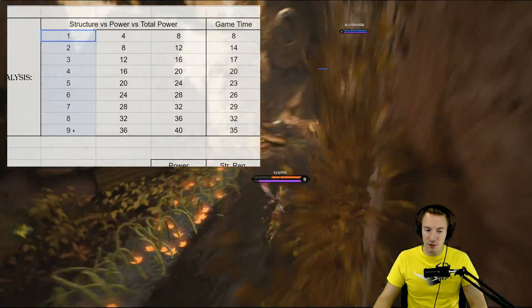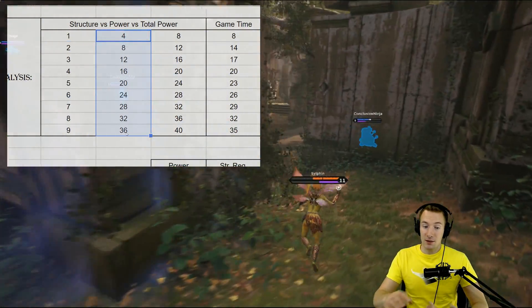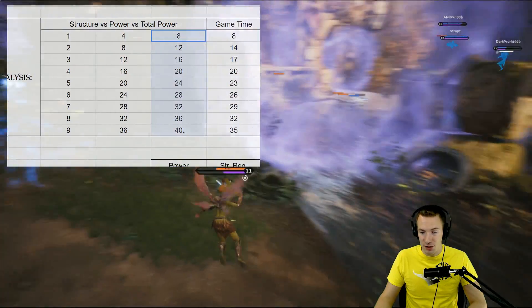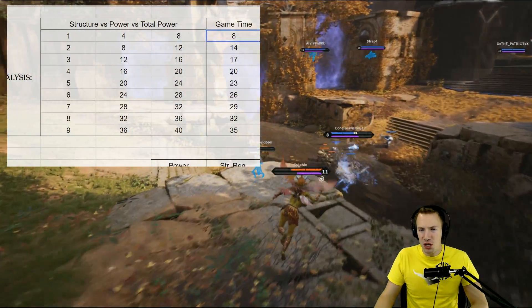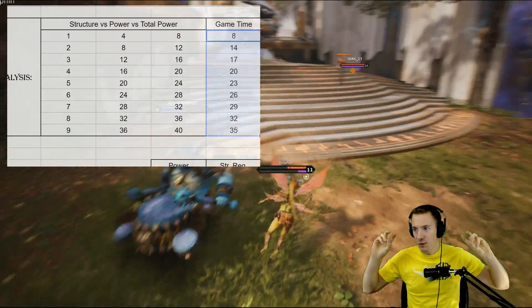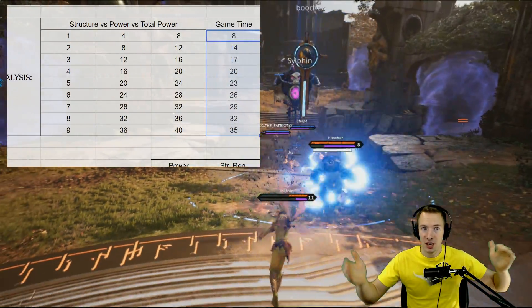If we look at the number of structures — those 9 structures we were talking about — versus the power that Devastation would gain from those structures being down, to the total power that the card gives you including that base 4 power, and then putting some game times on here that I felt were appropriate — what I would think of as the ideal tower takedown rate for Paragon.